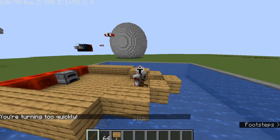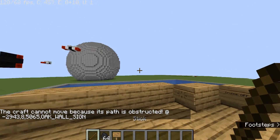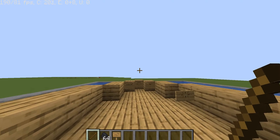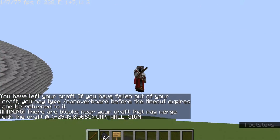How do you move your ship around? You just look in the direction you want to go and hold right-click. Being a boat, you can't exactly go up or down. You just look in the direction you want to go — bada bing, bada boom.